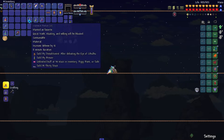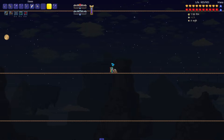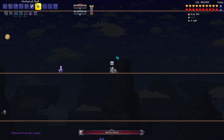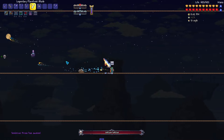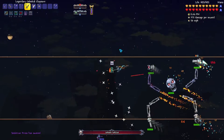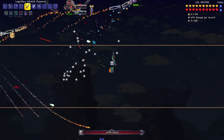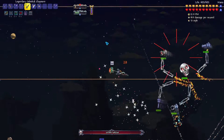Hey guys, welcome back to Terraria with Yak. This is the guide for fighting Skeletron Prime on Calamity's Death Mode and Master Mode. If you're following my guides, this is the third mech boss, so you're going to have the post-mech boss 2 gear.